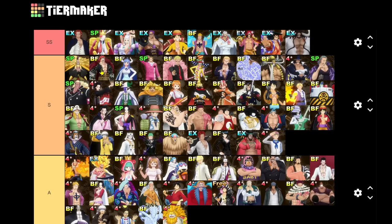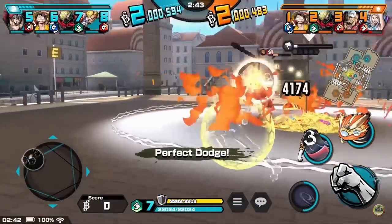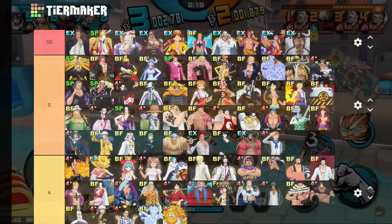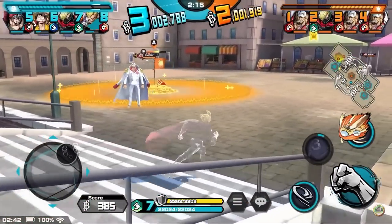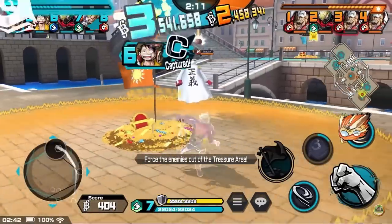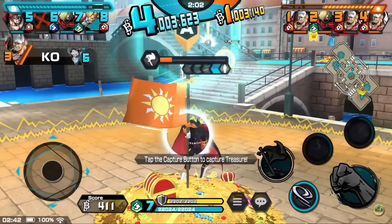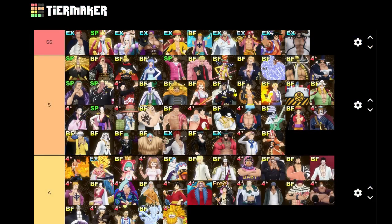Law and Zoro didn't age as well, which is unfortunate — attackers keep getting upgraded and there's always something better. Soba Mask is getting moved up significantly — when he's on the enemy team you know you're losing the match. That invisibility is just ridiculous. He's a great unit especially for getting wins, not just kills. God Usopp is getting lowered. Shiryu's good for the King meta so he stays. Sabo needs to be bumped up a bit — he's definitely up there.